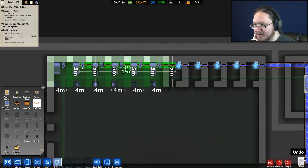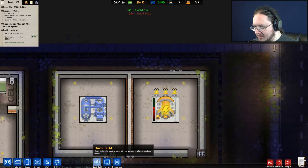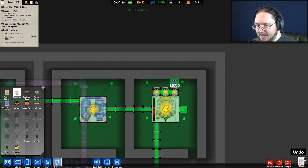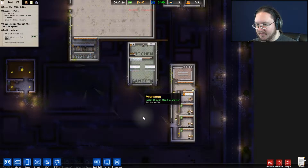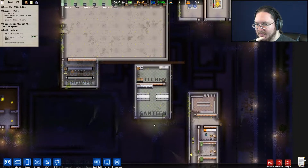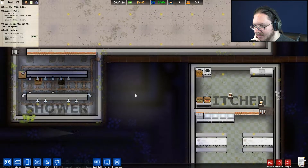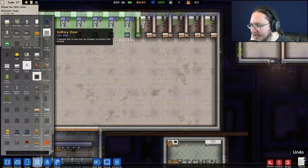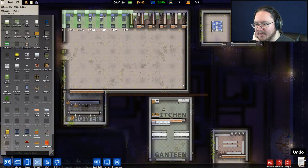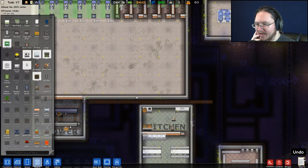Now I'm gonna finish off making these cells with the quick build. I need to make solitary cells too, but for right now I'm just putting in the remainder of the cells that are needed. I need utilities, some water pipes. I'm probably gonna need more electricity — let me add another capacitor here and put another one there to be safe.